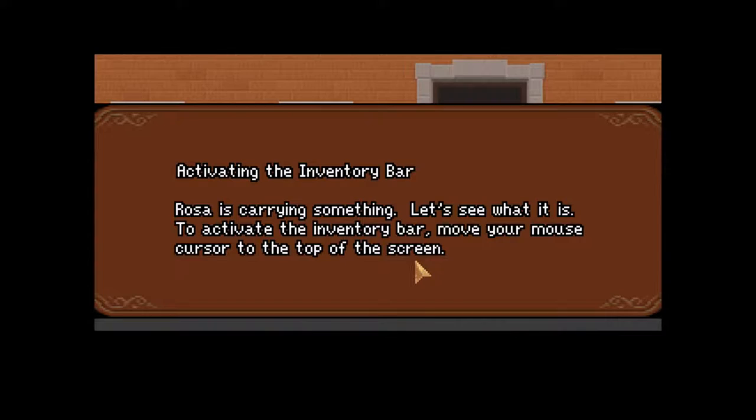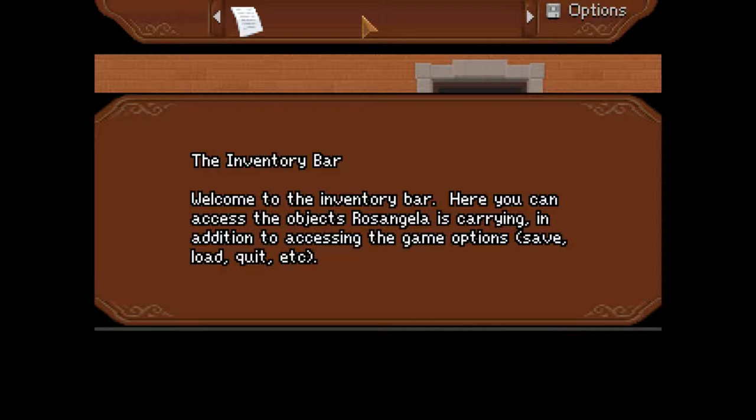Activating the inventory bar. Rosa is cutting something — let's see what it is. Yep. This is why you don't have a full screen — you can't overlay that on top of the actual screen. That makes no sense. Rozangela... really? Her name is Rozangela. Rose and Angela. It's a weird name.